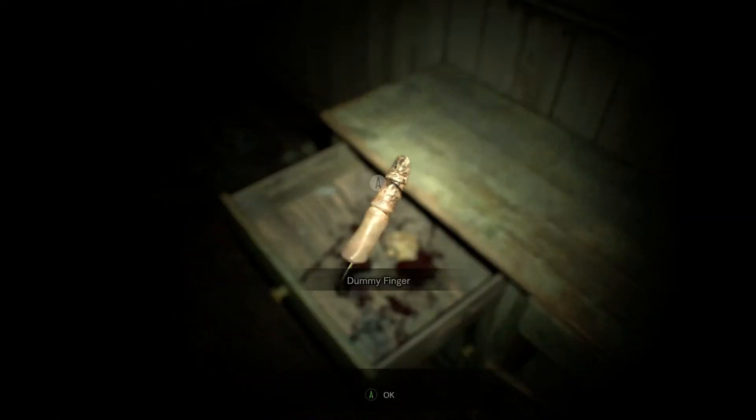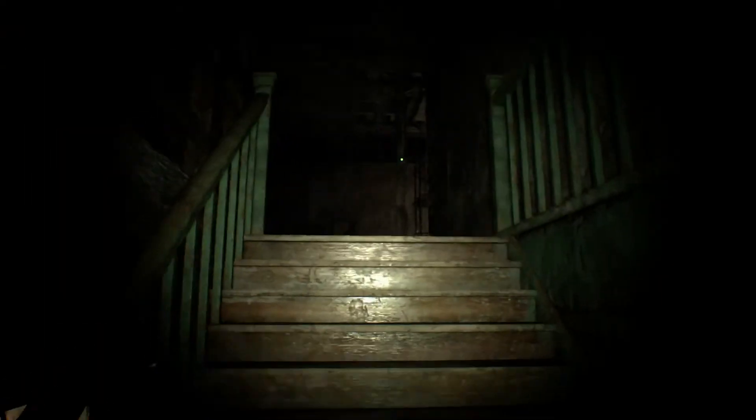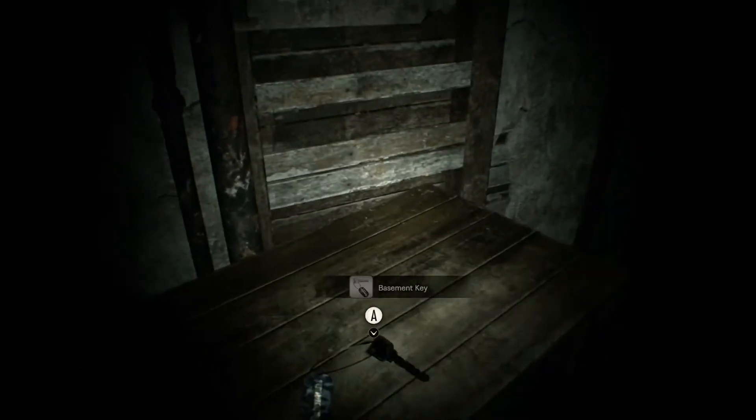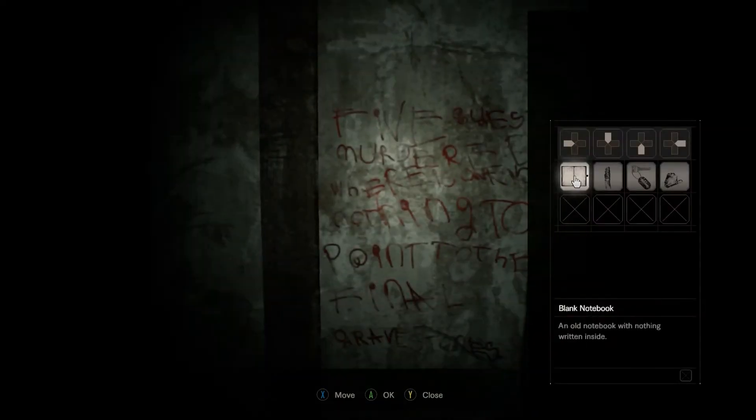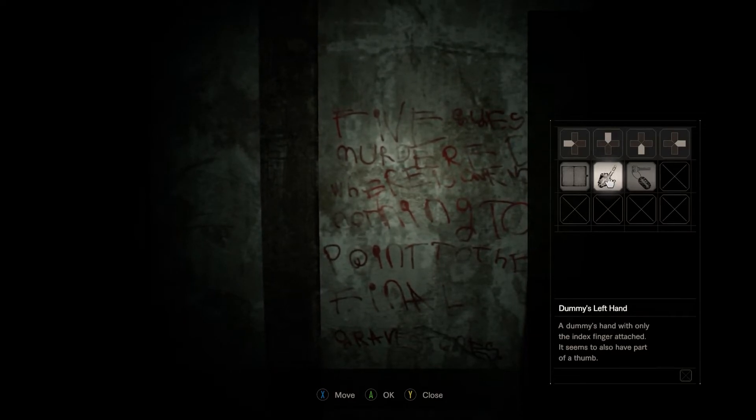So what you're going to want to do is grab the finger out of this drawer, then you're going to want to come upstairs and press this button right here. First things first, just go ahead and grab this basement key, because it will be needed. And then you're going to want to come over here and grab this celluloid hand, and then combine the hand and the finger to make the left dummy hand.